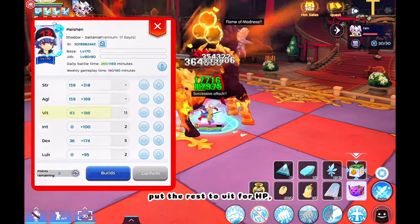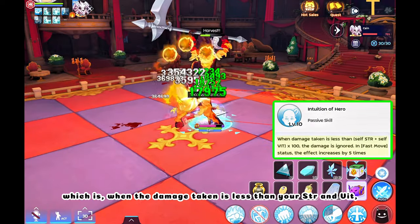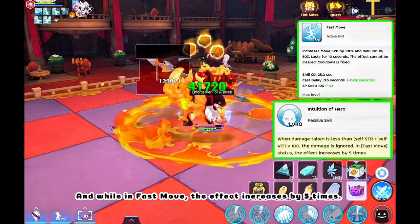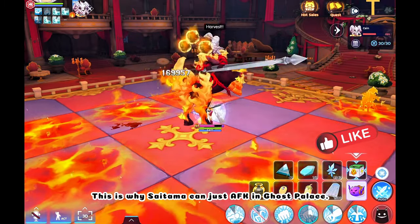Put the rest into VIT for HP, and also for his passive skill, Intuition of Hero — when the damage taken is less than your STR and VIT, the damage is ignored. And while in fast move, the effect increases by 5 times. This is why Saitama can just AFK in Ghost Palace.